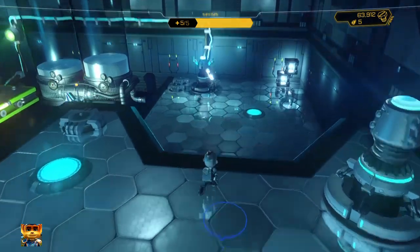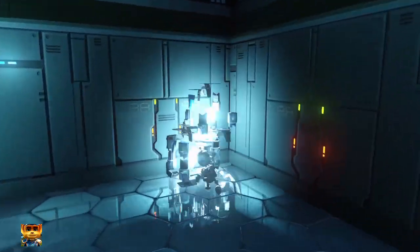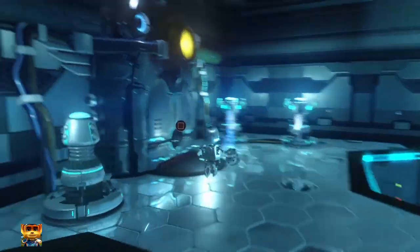Now that you don't need that power bot powering the rotational platform, you can simply try to smash the crates — just joking. Grab them and jump from the Bouncer Bot.